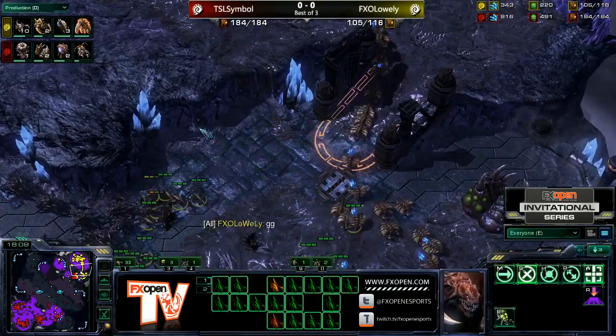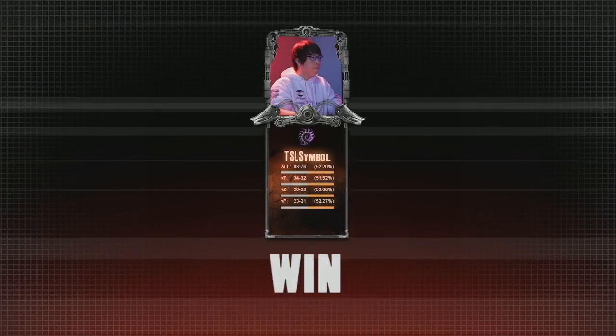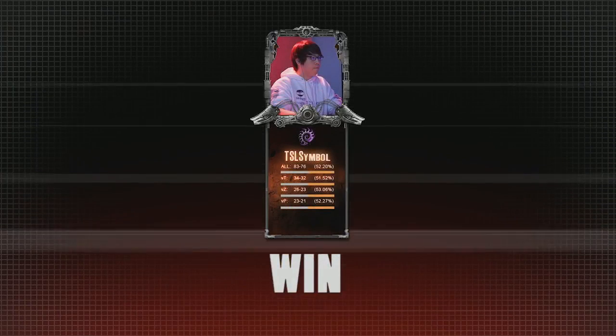That's exactly what happened here. He's just lost all the rest of his Zerglings. There's the GG coming out from Lowly. Symbol will take game 1 in this final set here for Group G. We'll be right back after our 2-minute break with our next game.